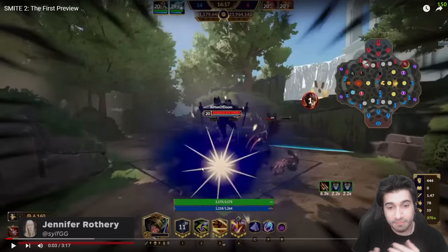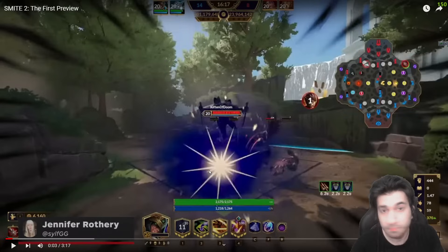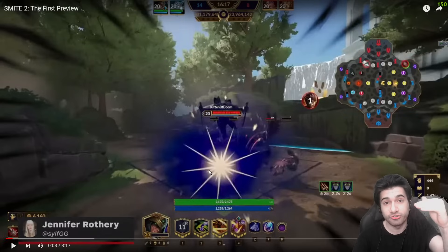Here's my theory: they made it so that Loki can now stealth and ult until the first instance of damage. That effect right there is the cripple but no damage. So the new sequence is cripple, then damage, then damage-stun — three parts instead of two parts.